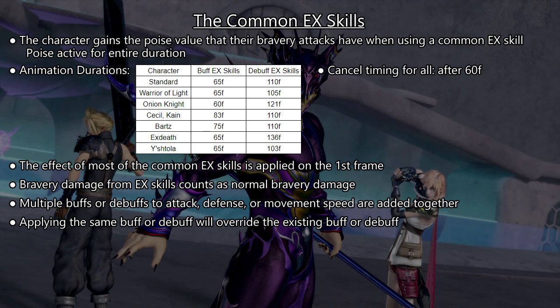However, all the common EX skills, except Teleport, can be cancelled into everything except summoning after 60 frames. So it is enough to view it as them having a usage animation of 60 frames, or one whole second.